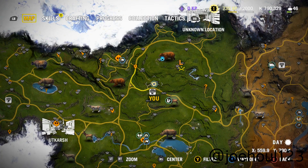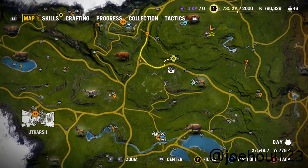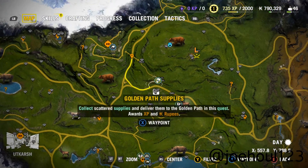Alright, time for the Golden Path Supplies mission. It is just southeast of Birabata outpost, north of Pokhari Gara.